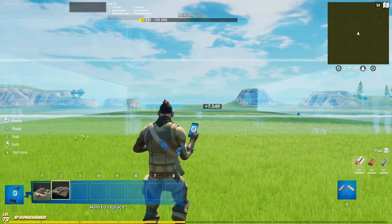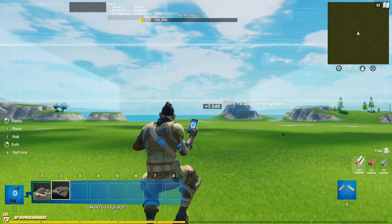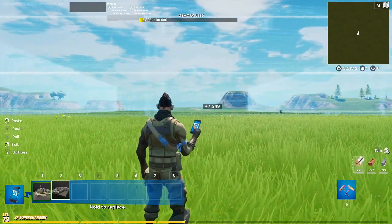Before you place anything down, open options and make sure grid snap is set to 1. Next, go down to the ground and place the lower part of the agency, and make sure not to move.